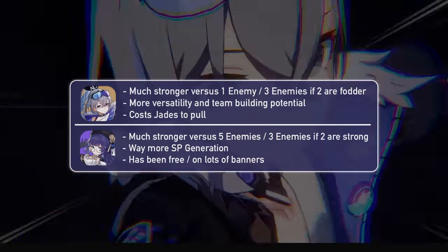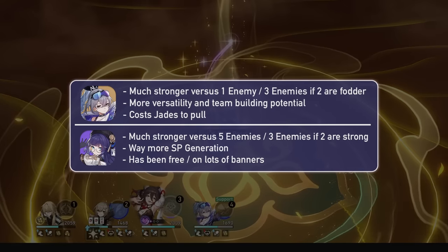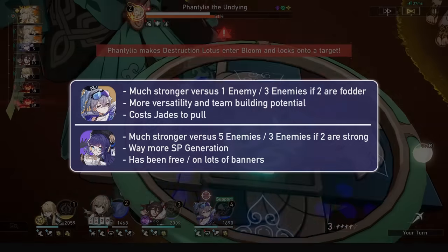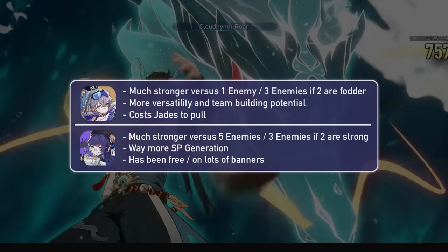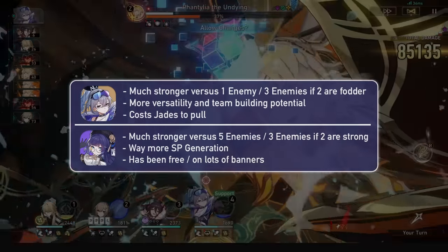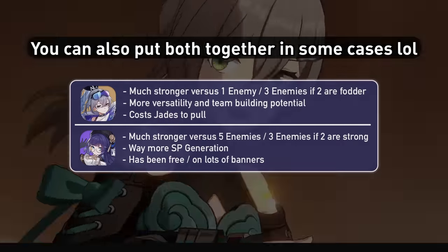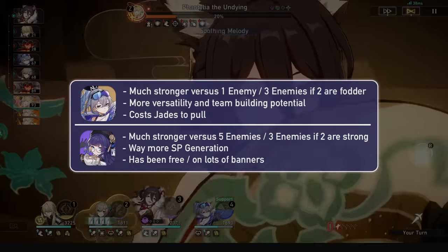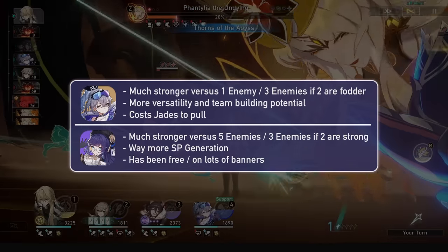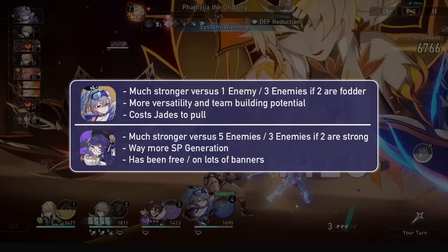Versus 1 enemy, or even 3 where 2 are weak mobs, Silver Wolf's damage amp is so much stronger and the additional breaks on top are very underrated. Pella provides more skill points if you care about that. Saying Pella is outright better than Silver Wolf is just cope — she does beat Silver Wolf in skill point generation and AOE fights, but versus bosses and elites there's no denying Silver Wolf's power.